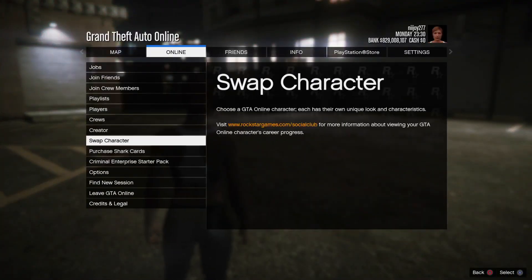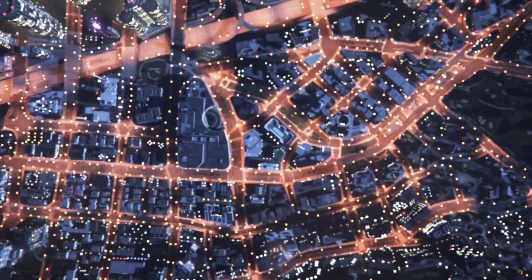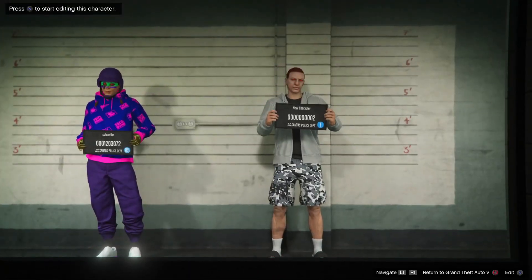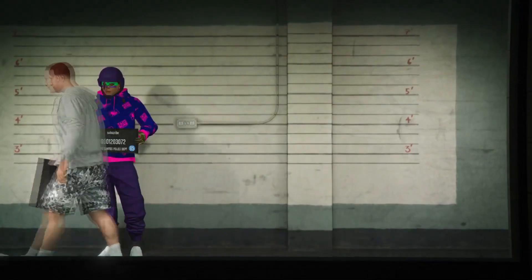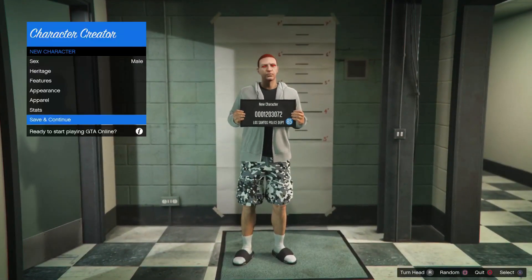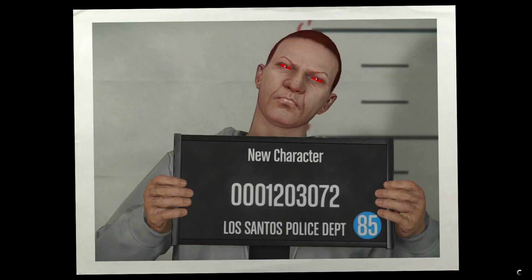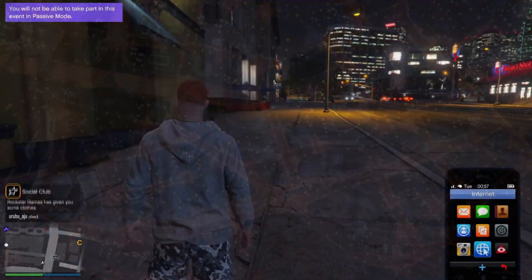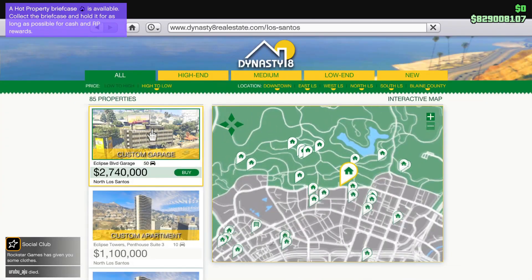The first thing you want to do is load into an online session, pull up the pause menu, go to Online, then go to Swap Character and create a second character. If you already have a second character, just delete that and create a new one. You might get an alert saying you want to copy rank over to this new character — make sure you do select that option. It doesn't matter if you don't, however I'd recommend selecting it.